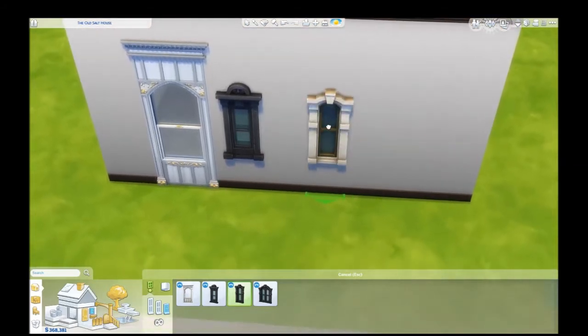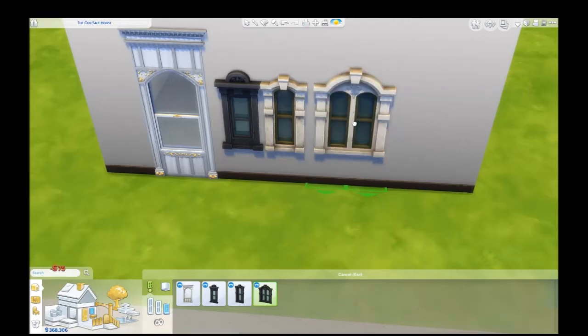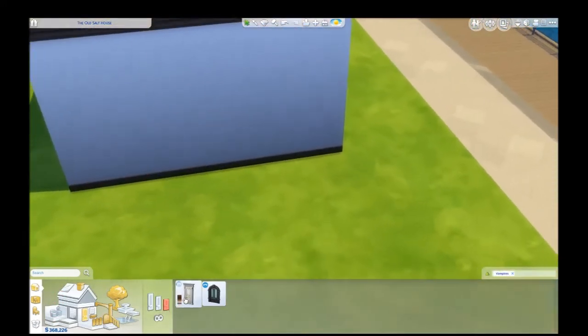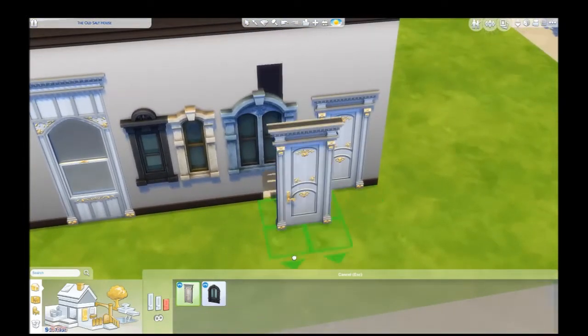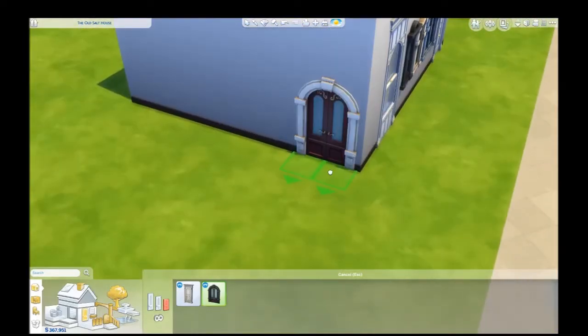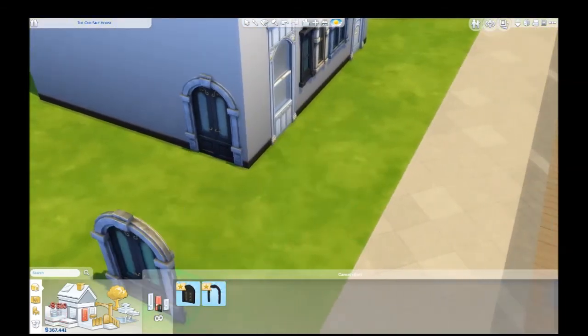We have this window, and then we have this window — same size, a little bit different. And then a larger version of those as well. Cool things. We have this door which obviously matches that window — very fancy. And then a double door, probably for your front door. This one's kind of dirty and beat up, and then this one is not, so you can definitely make your haunted houses.